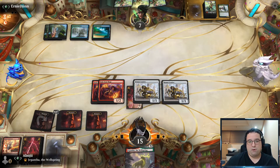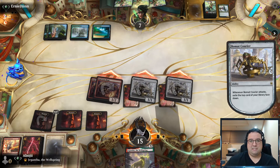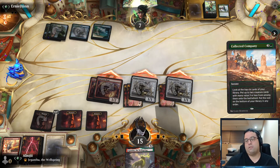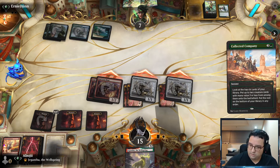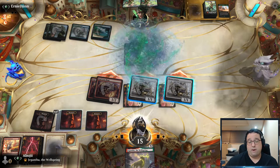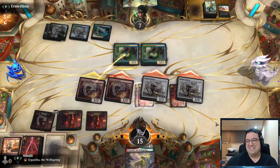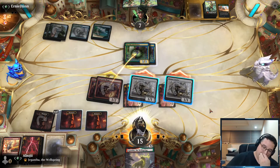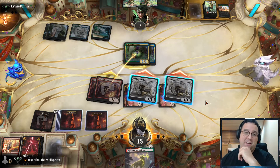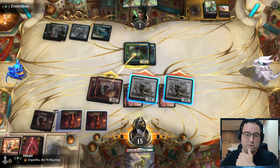Merfolk now have three lords — the Mist Binder, the rejury, and the new Master of the Pearl Trident. Those are all going to be great, you can expect to see them in every deck. I'm going to attack — they want to trade the Silvergill here, that's fine. We're going to put that out. They have Master of the Pearl Trident — that's the other lord. I said Lord of Atlantis but they're similar I think.